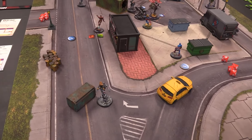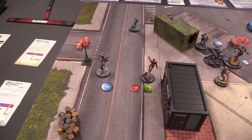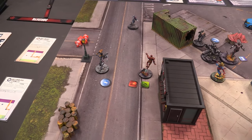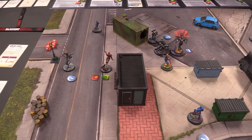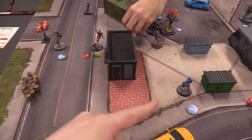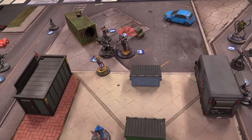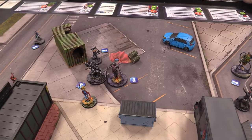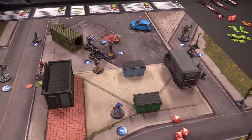Black Widow moves up to secure an objective and we finish her placement. I'm getting a little beat up. Looking at scoring: I'm holding one Skrull and two objectives; you are holding three Skrulls and one objective. The score is four to three in your favor as we get ready for round two.